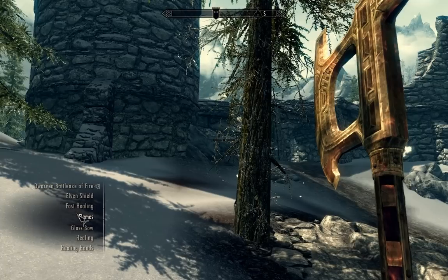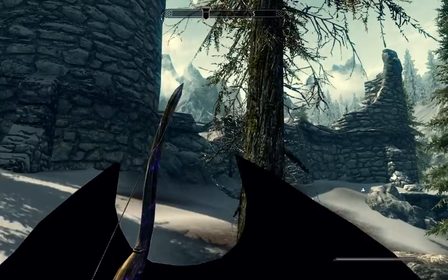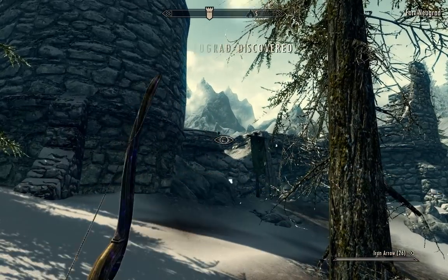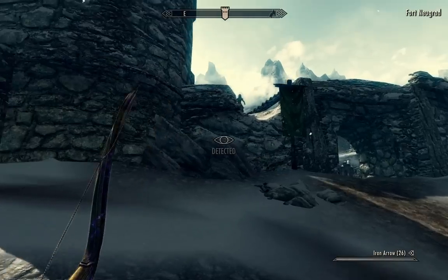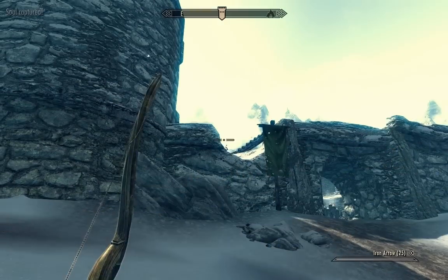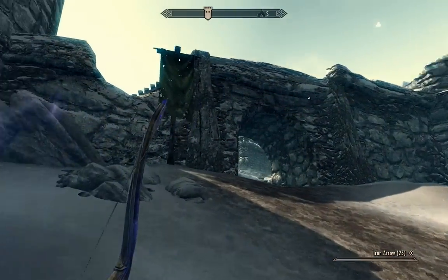I just wanted to recharge one of my weapons because I have the Black Star. What that allows me to do is basically capture humanoid souls over and over again. I can only do it one at a time. There you go — I just captured her soul with my Black Star.